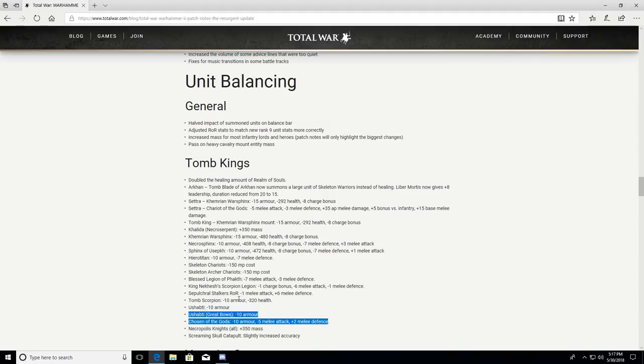Necropolis Knights: plus 350 mass — we should see more of them. The Screaming Skull Catapult won't be seen much against the Dawi since they have 25% magic resistance, so we'll see. Overall CA is pushing Tomb Kings toward their base units and away from constructs. These are not small changes and we'll see how it plays out.